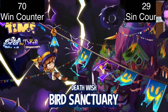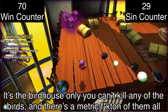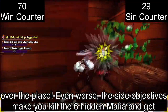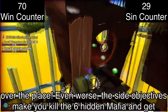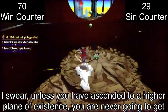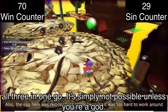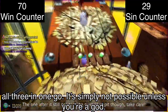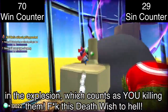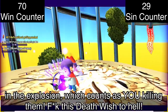Bird Sanctuary — this is torture! It's the birdhouse, only you can't kill any of the birds and there's a metric ton of them all over the place. Even worse, the side objectives make you kill six hidden mafia and get through it with the one-hit hero badge. Unless you have ascended to a higher plane of existence, you are never going to get all three in one go. What's really unfair is that the exploding eggs around the birdhouse might kill a bird or two in the explosion, which counts as you killing them. Screw this death wish.